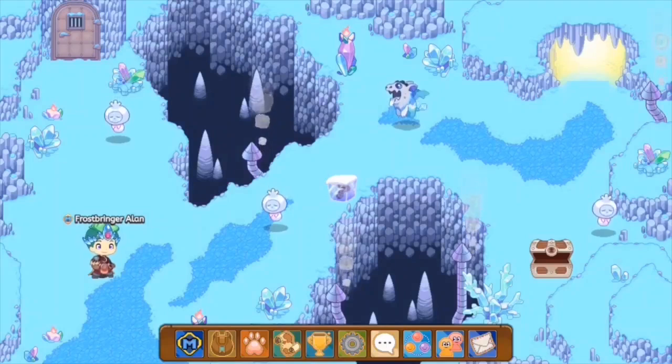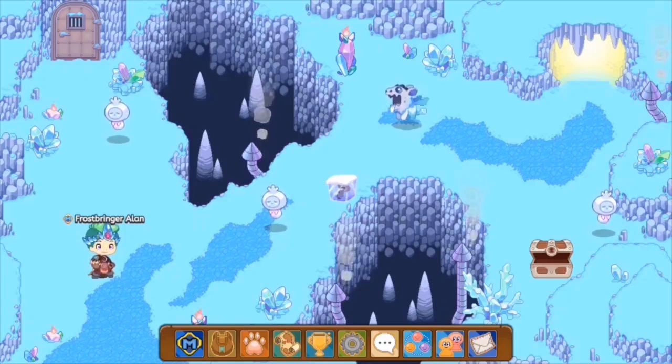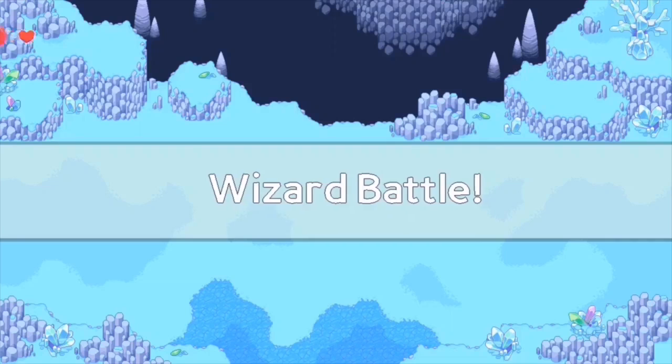Once we log in, you guys can see that an animal spawns in over here on the top left near the gates. What you want to do is make your way through the iron gates covered in ice. In order to do this, you'll have to defeat the monster which has spawned in over here, so you want to go into a wizard battle against it.